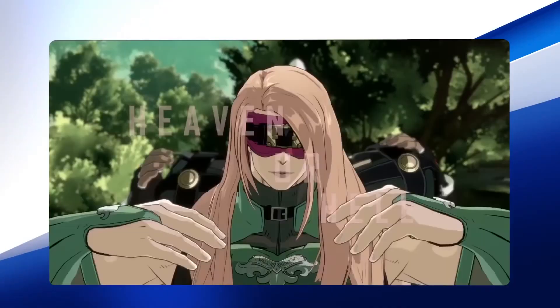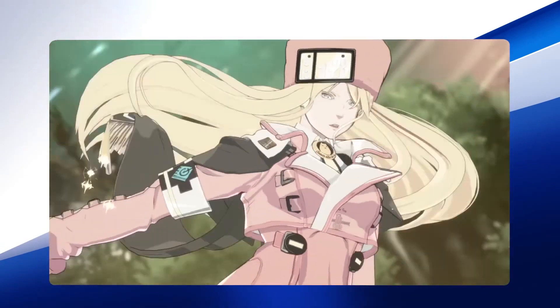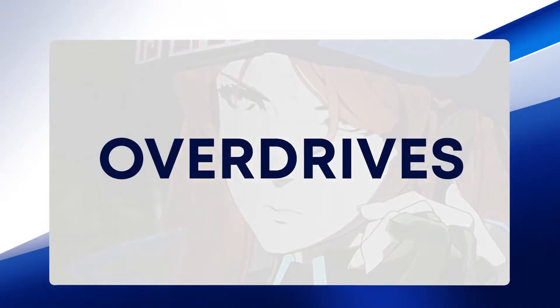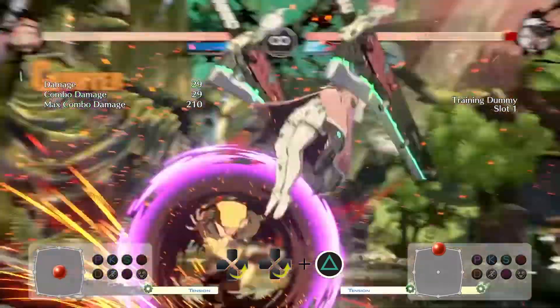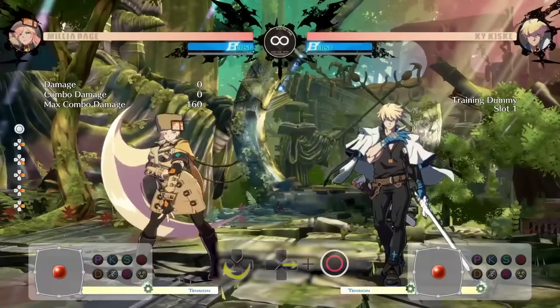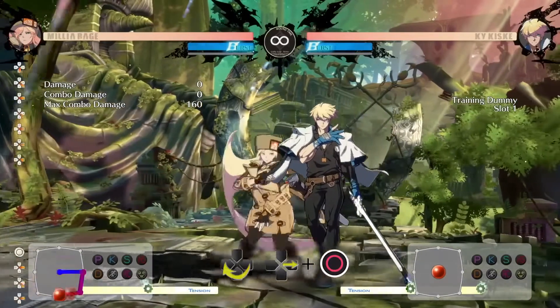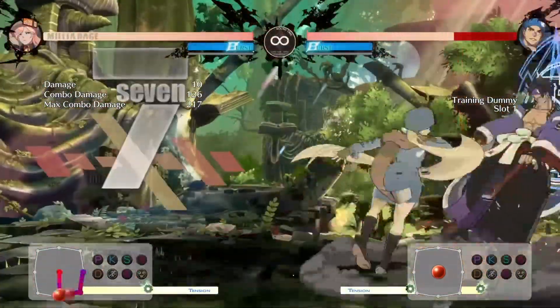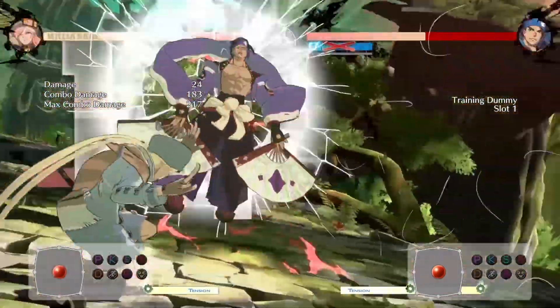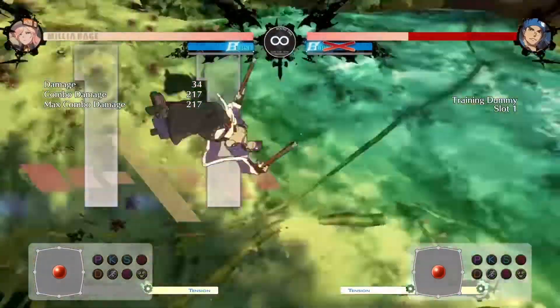Every character in this game has a super move, or overdrive, as they're called in Guilty Gear. Milia's two overdrives are called Septum Voices and Winger. Septum Voices can easily be comboed off of her normals and specials. Winger, despite having invincibility on startup, is a huge risk if your opponent blocks it. But get yourself near a wall and combo into either of these, and watch it break and your opponent's life melt away.